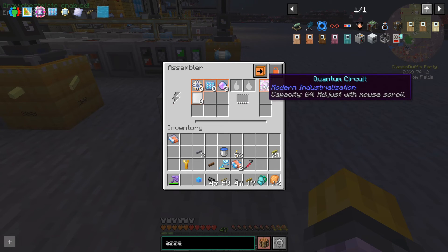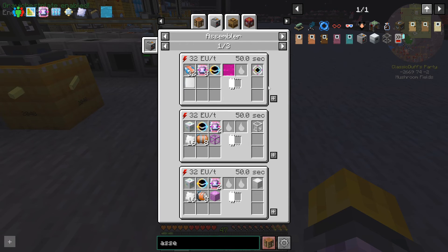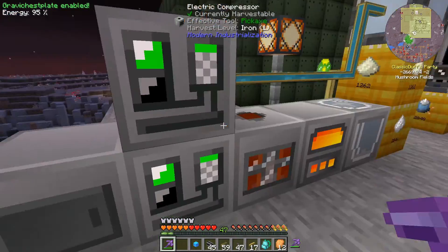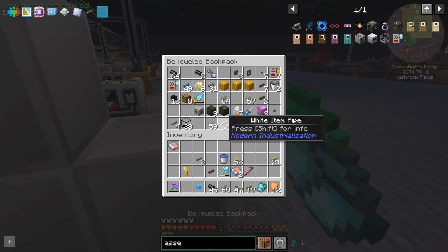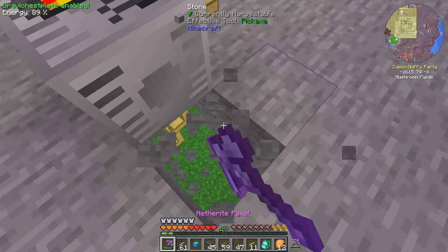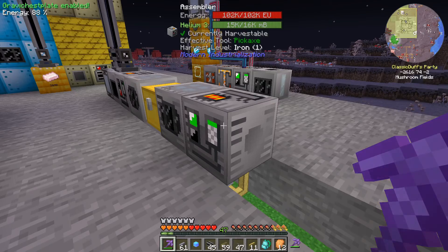Maybe just keep one stack of quantum circuits — we are going to be using these for making quantum upgrades. We'll see how that goes. We just need to hook in all the extraction cables — this is going to have to extract from the back of this, which is going to be... not really tidy, but it'll work. Let's get quantum circuits getting produced. I suspect pretty strongly that this is going to put a bit of a strain on our system once we start trying to craft these circuits. It's fired up!